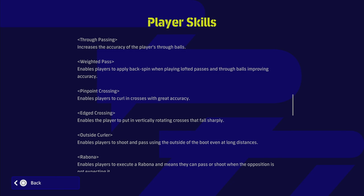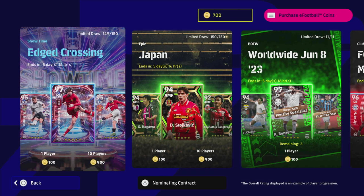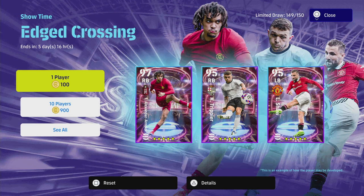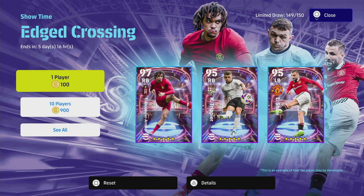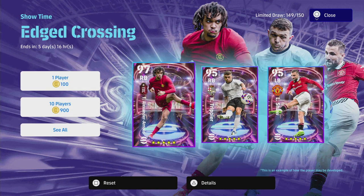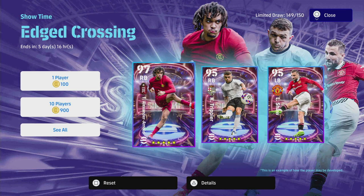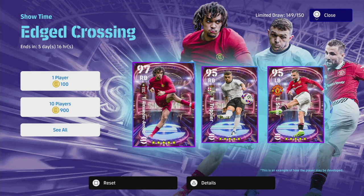Whether or not these players are worth it — when you're looking at any Showtime players, I've said it before: these aren't a necessity. The way I look at them, they're kind of a luxury item, the cherry on top of the cake. You can still buy players for GP, get some really good standard players that will get you to Division One. The epics have a big advantage with unwavering form, but this is a personal choice. You can get players extremely similar for GP — I can do an alternatives video if needed.